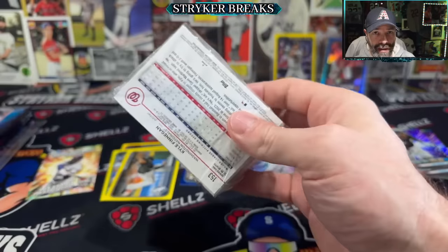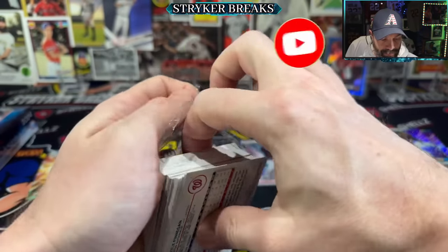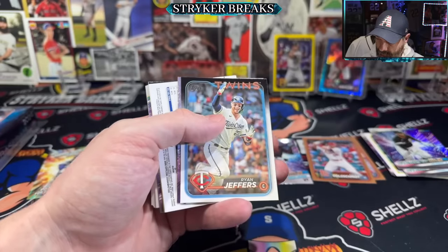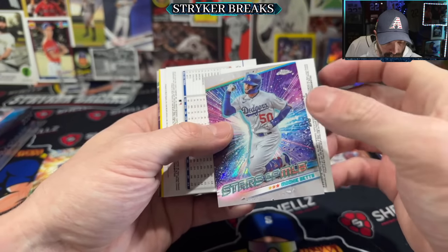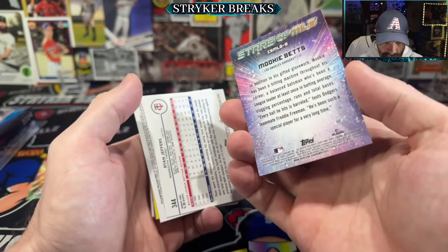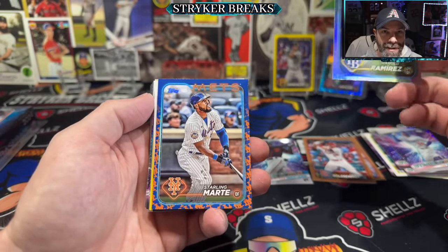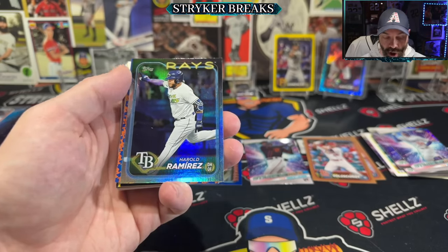Thanks for joining me. If you're new to the channel, make sure you hit that thumbs up and subscribe. It's just a little preview — we're going to rip the rest of this case this evening. Chrome Mookie. That first Chrome was not flipped around — actually these are all flipped. Harold Ramirez. We got a color border — team color, team logo border. Team color border variations — one in 229 hangers. There it is.